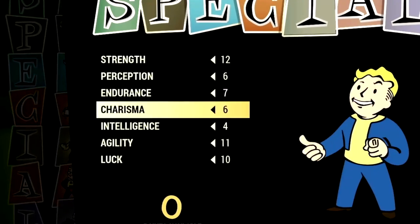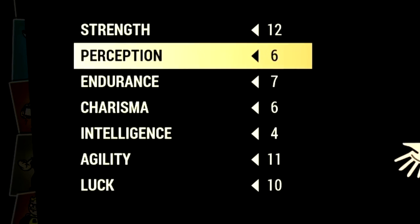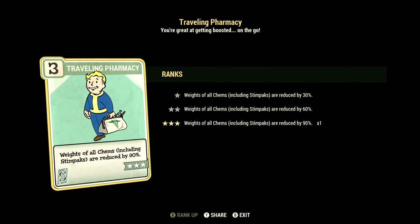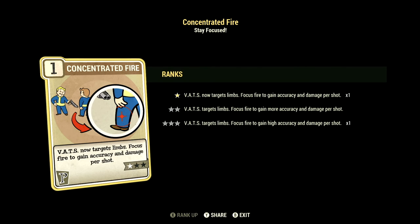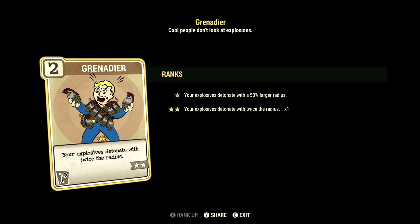Now over in the build, these are the base stats that make up our in-game Cryolator build. In strength we have 15: Traveling Pharmacy at 3 stars — weights of all chems including stimpaks reduced by 90%; all Heavy Gunner cards maxed out for maximum damage; Blocker at 3 stars — take 45% less damage from melee attacks. Over in perception we have 6: Concentrated Fire at 1 star — VATS targets limbs, focus fire to gain accuracy and damage per shot; Glow Sight at 3 stars — deal plus 60% damage to glowing enemies; Grenadier at 2 stars — explosives detonate with twice the radius, and this card works with the legendary perk card Far-Flung Fireworks.